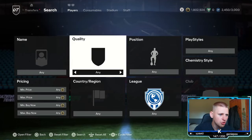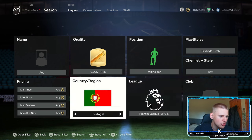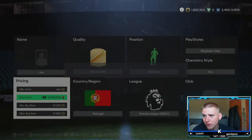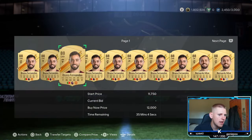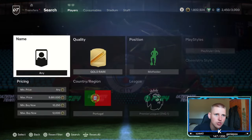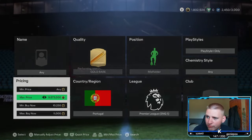Jumping into the second method — the medium budget method. Go to gold rare, position down to midfielder, play style go to play style plus, chem style any, nation down to Portugal, league down to the Premier League. This is a pretty OG method for this year — it stopped working for a while when these players went under 10k, but now they're back up. You've got two players: Bruno Fernandes and Bernardo Silva, both at about 12,000 coins. You'll lose 600 per card sold.